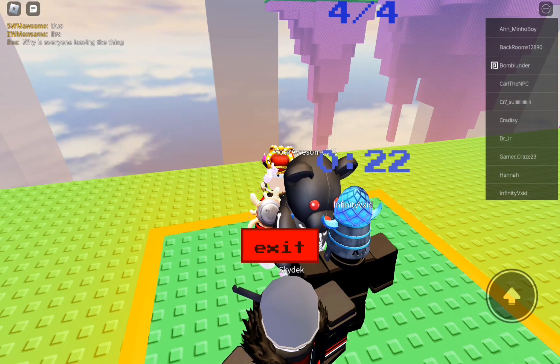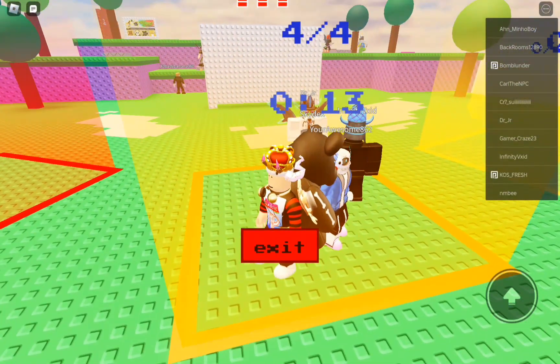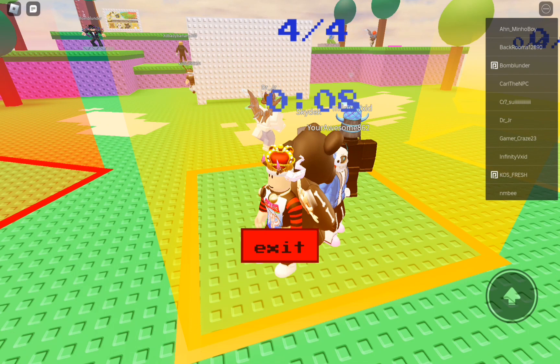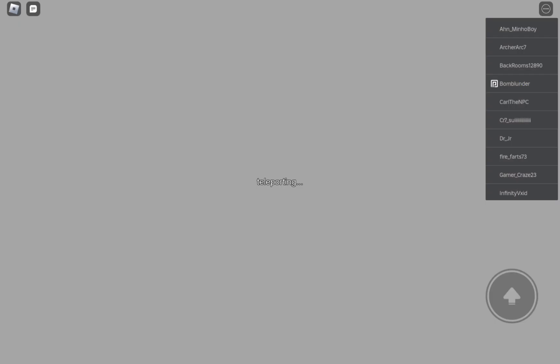Hey y'all, welcome back to another video! Today I'll be telling you guys how to get the tokens in Peacewarm Sim. You have to sort of have around 10 rounds, and every 3 rounds you'll get a badge.